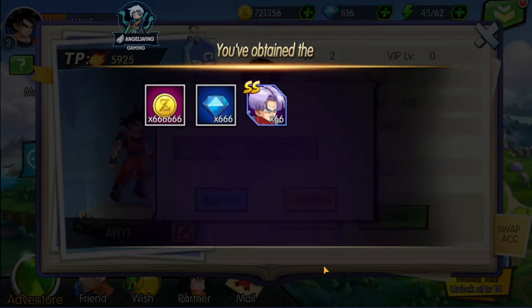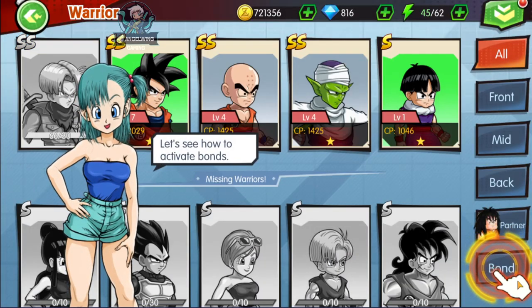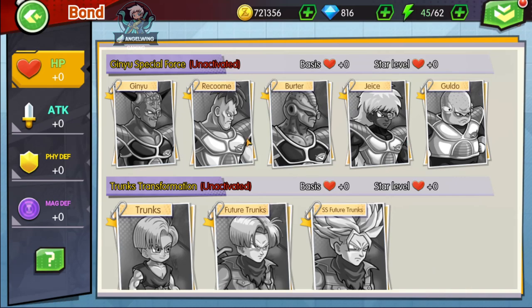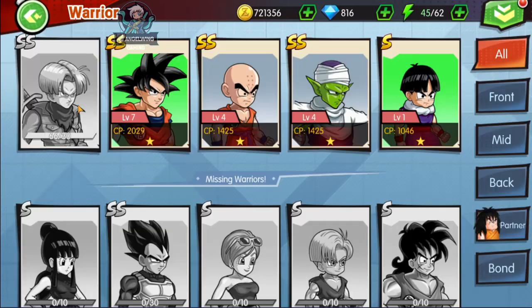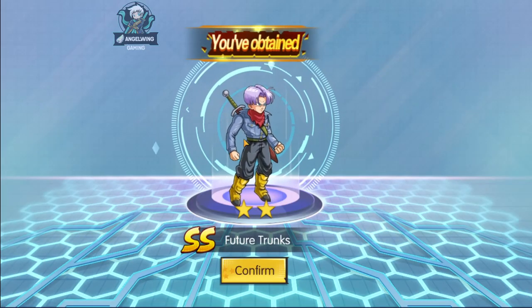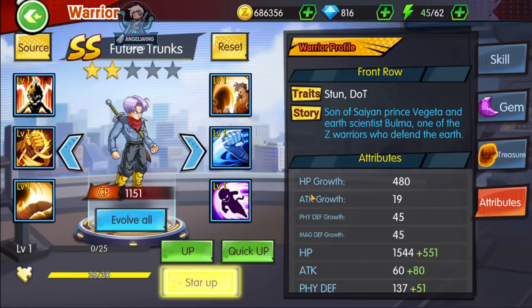We are getting everything at level 6. We are also starting with a new character — Trunks. We have also the bonds system. As many bonds you have, the more stats you will have. It looks really sick. The game really looks sick.